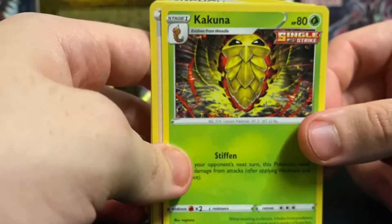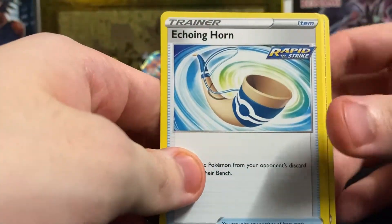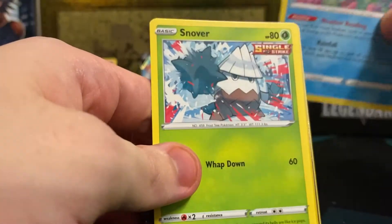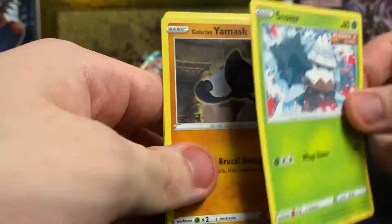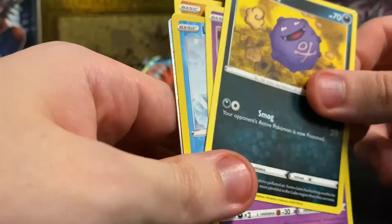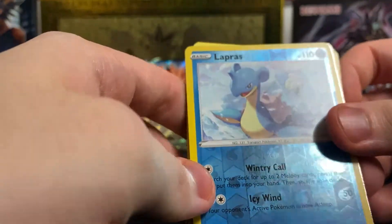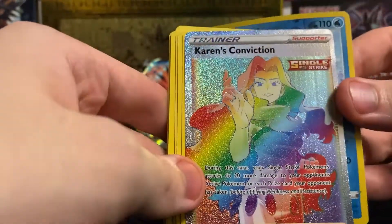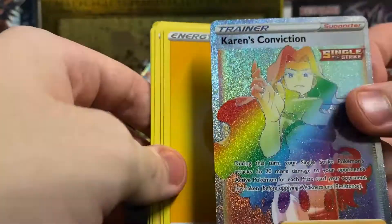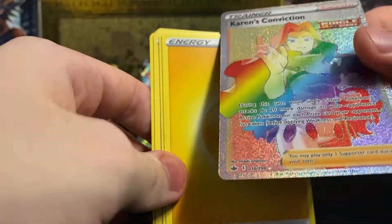I got a Snom — the larva form of a beetle. Karen. Of course there's a Karen card. Heracross. Castform reigning form. Snom. Yes Mask. Cufant. Shrimp. And a Reverse Holo Lapras. Karen's convention. I feel like this is very good. I might actually — no, no, we're just soaking it in. Yeah, I'm very lucky. There's a rainbow card — that has to be good.